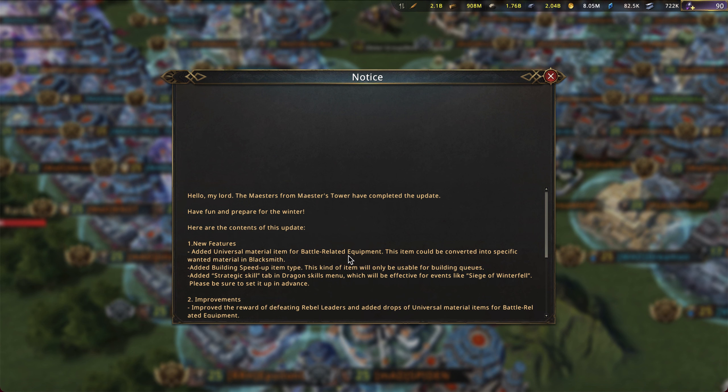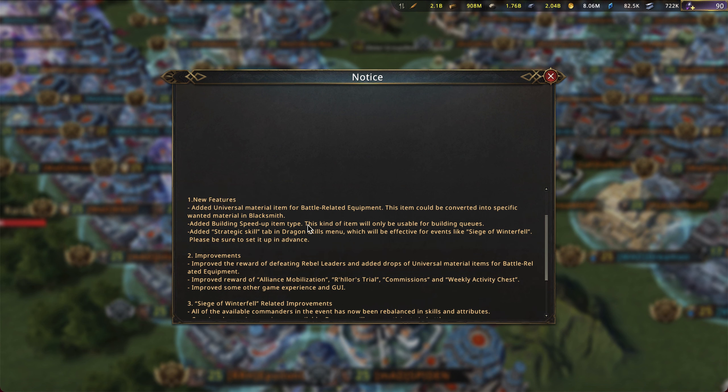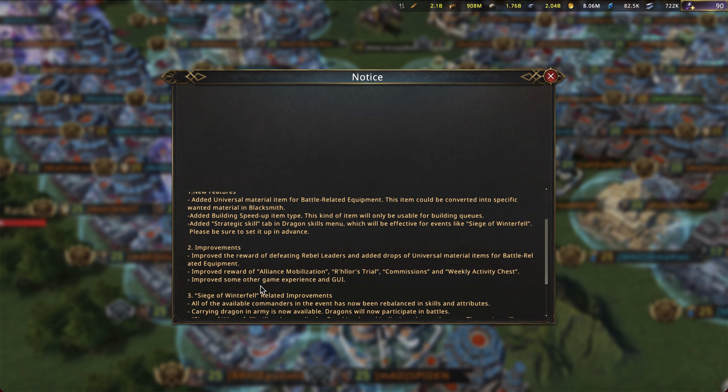According to this update, there are a few new things that have been added. We have a new universal material for battle-related equipment, there's also a new building speed-up item, and then we've added the strategic skills for dragons. This means that dragons will be used in the Siege of Winterfell. They've also changed some of the rewards for Alliance Mobilization, Rylar's Trial, the Commissions Event, and the weekly active chests.